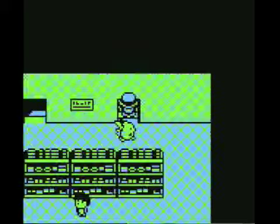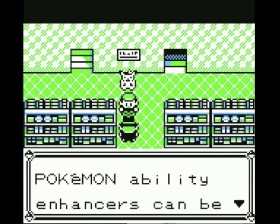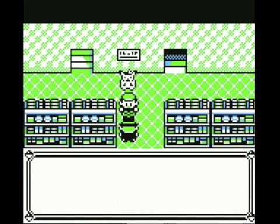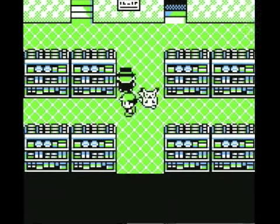Off we go upstairs. What could possibly be up here? Calcium increases speed. That's nice. And Carbos increases speed. Very cool.